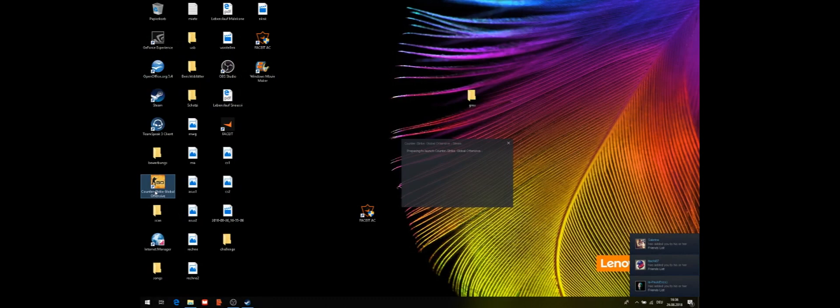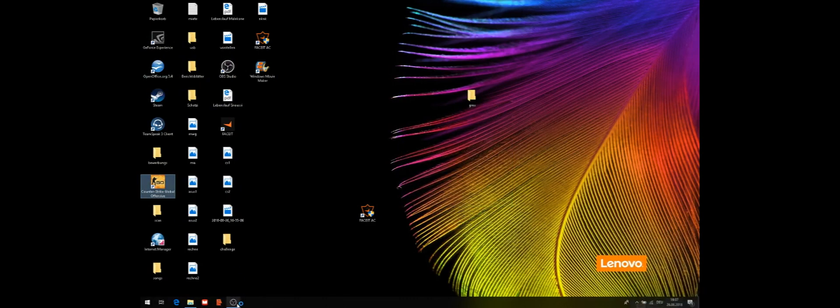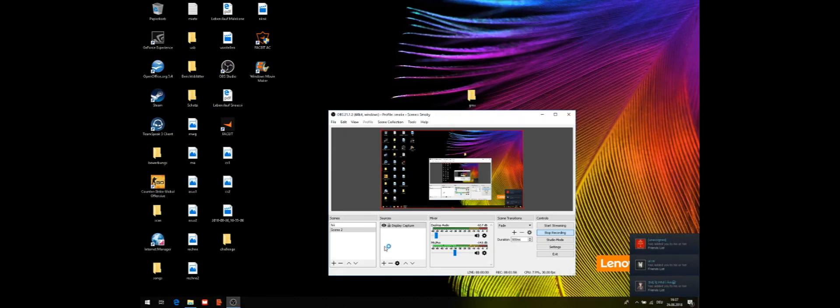Go ahead and close Steam, then open CSGO using the shortcut. These steps worked for me and I hope they work for everybody. If it works for you, hit the subscribe button. Thank you for watching and I'll see you next time.